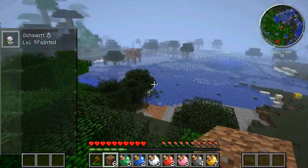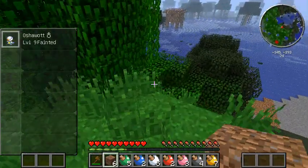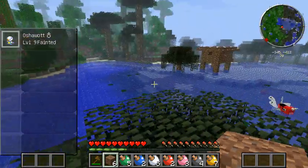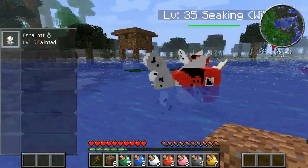Some of the Pokéball cries in this are kind of weird. I should have healed Oshawott before I headed out. Oh well, we don't have any Pokéballs like we're going to be needing to catch anything. Alrighty. There's a swamp, there's a little house thing that might have a crafting table and or a chest in it, which I would appreciate. Alright, looking around, not really seeing much.